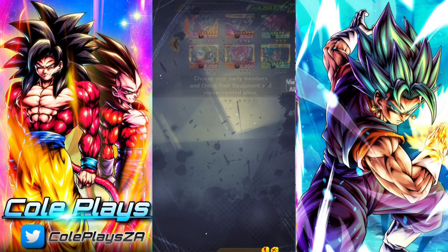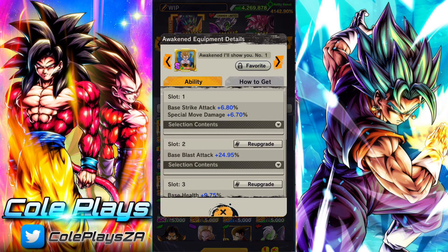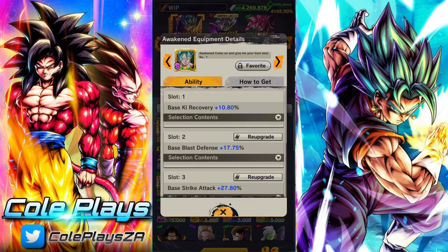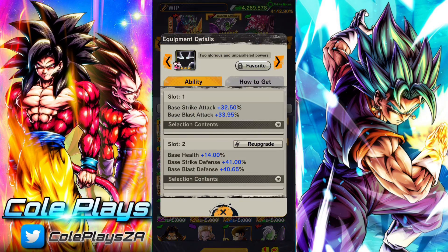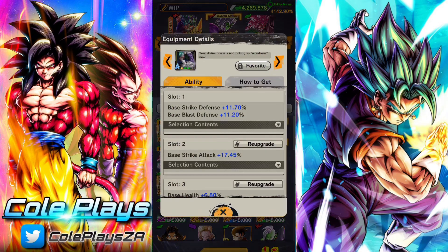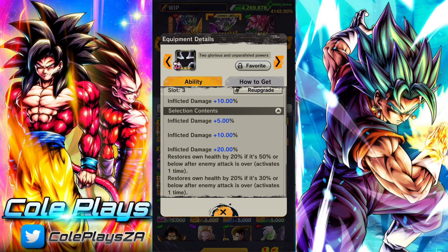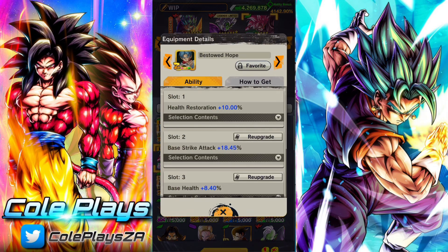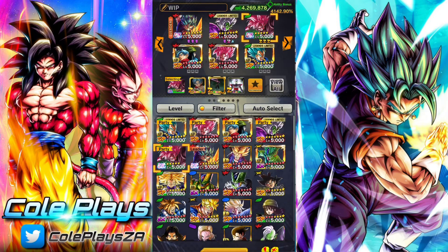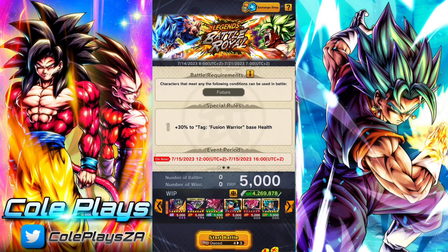So this is my team. I'm using Ultra Vegito Blue and also Ultra Goku Black — want to be as strong as possible. For the most part, if you're interested, just bring your best team. You're going to see a lot of the same teams especially at the highest level, so feel free to copy or adjust as necessary.